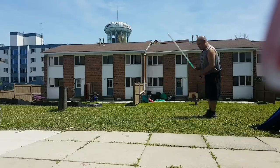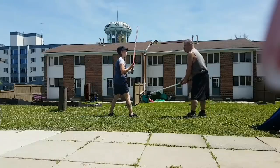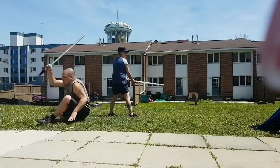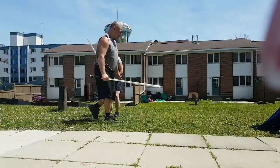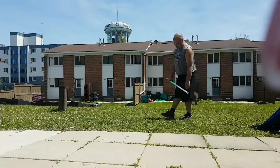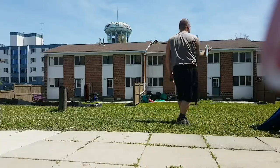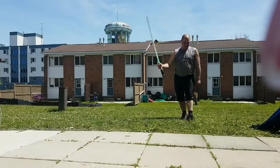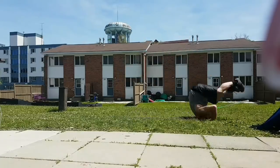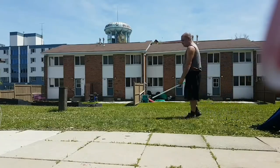We will now demonstrate what it would look like with an opponent. During a choreography fight, you can get hit and knocked back. You can also do the backwards roll. Again, make sure you are ready with your saber after the move.